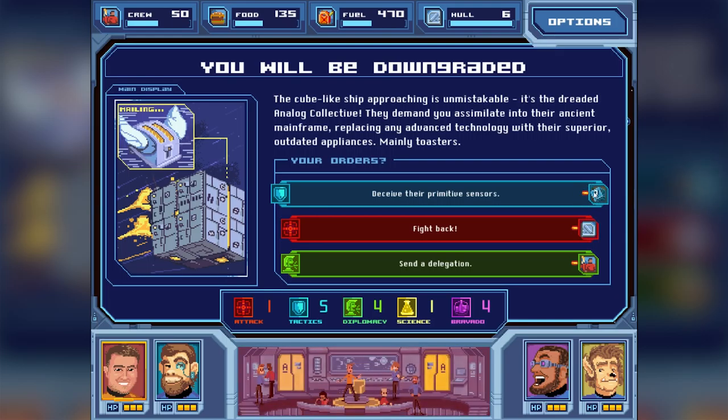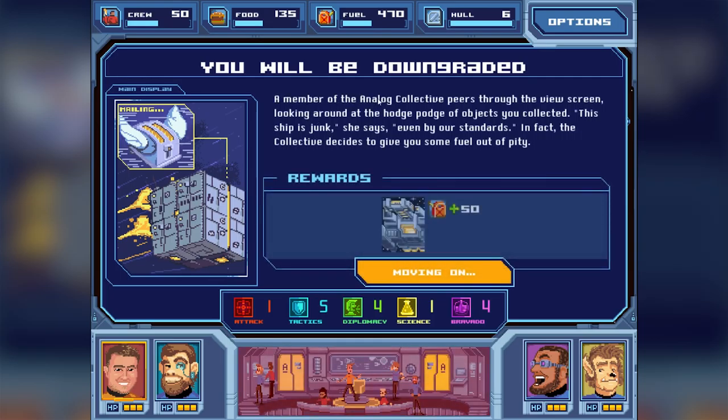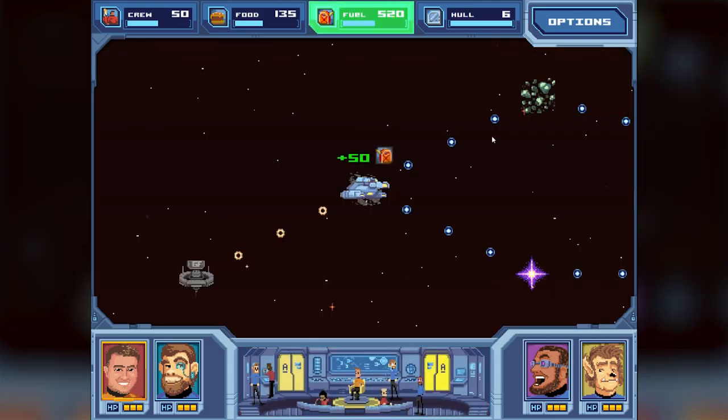If it goes wrong we lose a random value; fighting back costs us hull; diplomacy costs us crew if we lose. Let's deceive their primitive sensors and see if we have luck. "The crew searches the ship for outdated equipment to take the place of the officers at the ship bridge, hoping that once visual comms are open, it will be enough to fool the Collective into believing you are fellow fans of primitive tech." Let's engage the probability drive! We made it - we deceived them. The Collective decides to give us some fuel out of pity. I'll take it!